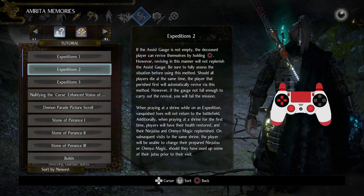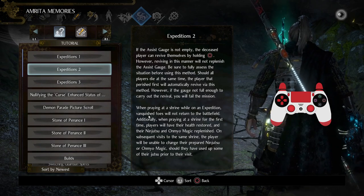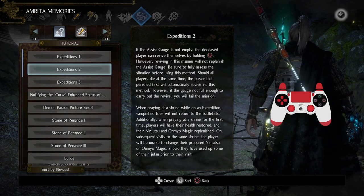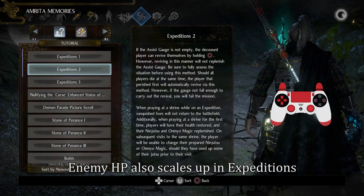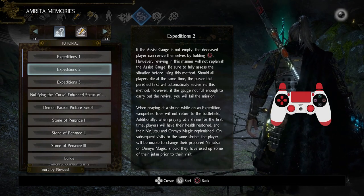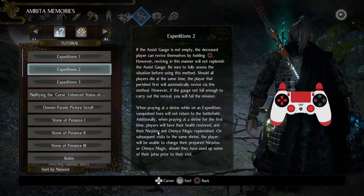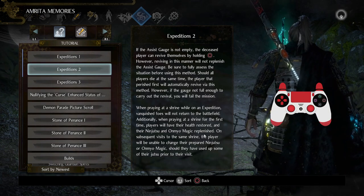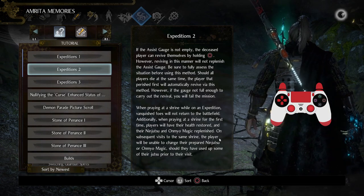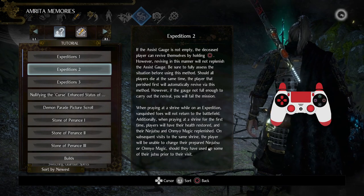When you pray at a shrine, enemies that you have taken out don't actually respawn, so you don't need to worry about that. However, to compensate, there are more enemies in an expedition, since you're going to have two or three players playing at the same time. Also, when you do pray at a shrine for the first time, everyone gets their health restored and their jutsu items back. If you visit the same shrine again, players can't change their jutsu setup, just to prevent exploits.